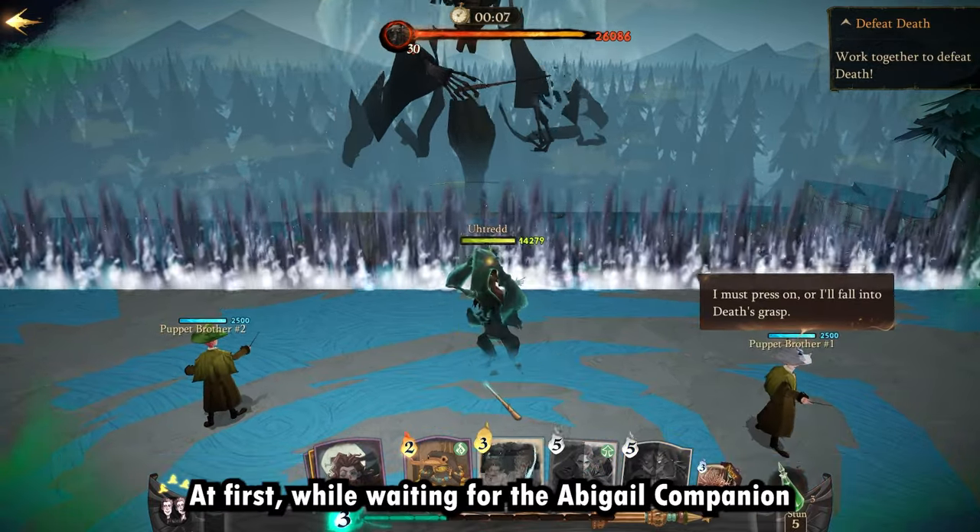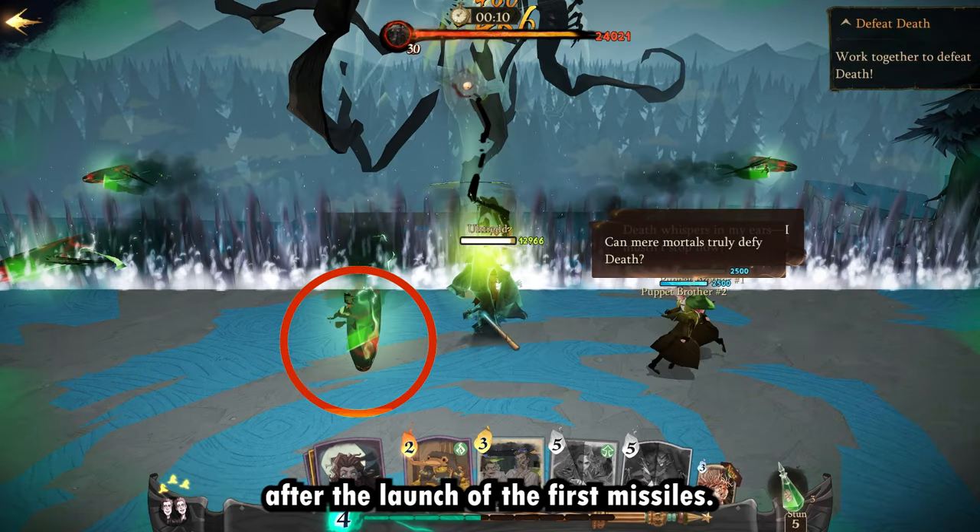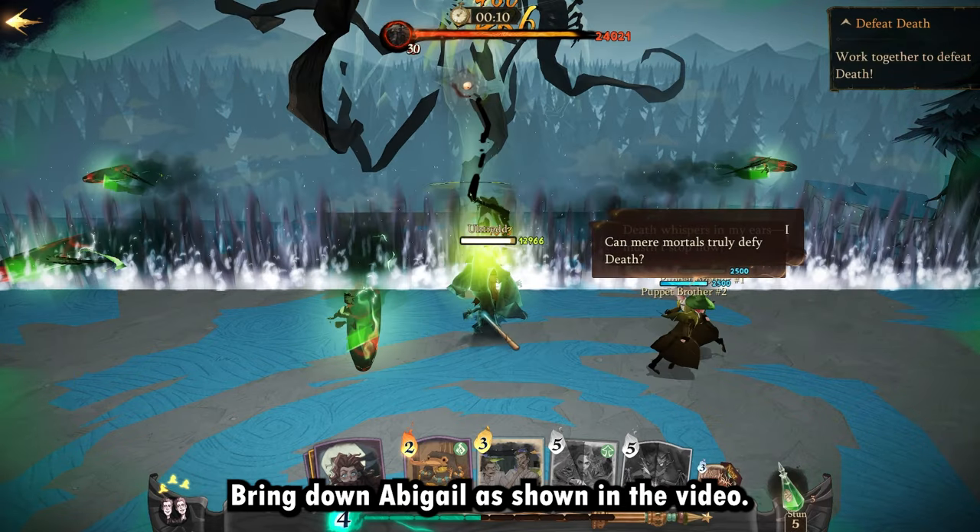Use Crucio if it's available at first while waiting for the Abigail companion. After the launch of the first missiles, bring down Abigail as shown in the video.